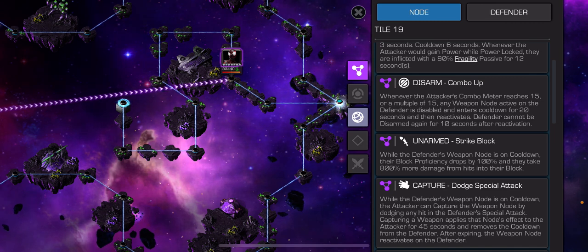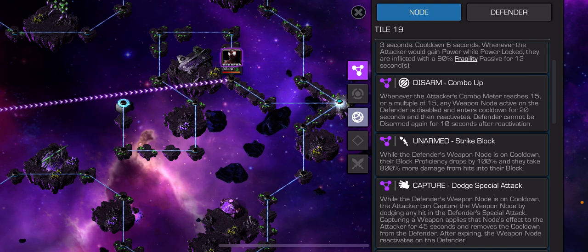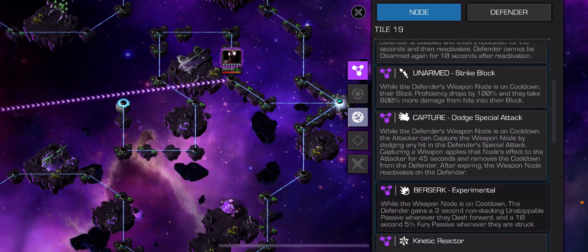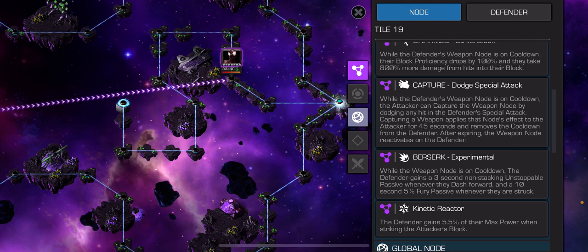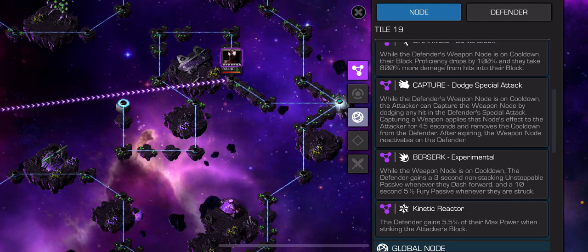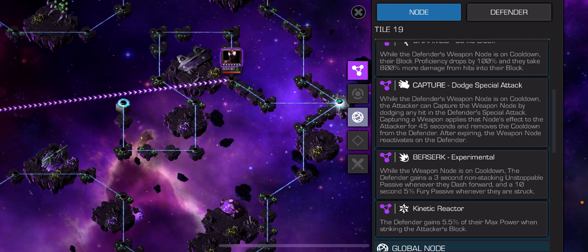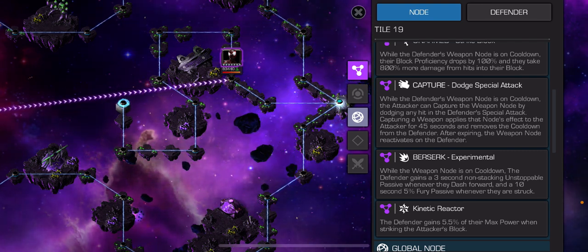While unarmed, their block proficiency drops to 0% and they take 800% more damage on hits into blocks. So somebody like Valkyrie would be really good on this path - with those pierces already, the increased damage on hits into block when it's unarmed, you'd do an absolute tonne of damage. That also links well with the Berserk node: while the weapon node is on cooldown, the defender gains a 3 second non-stacking unstoppable passive whenever they dash forward. Valkyrie counters that too.